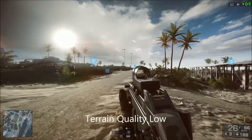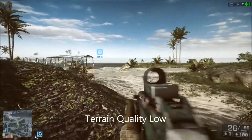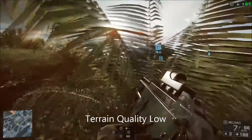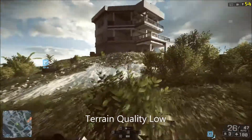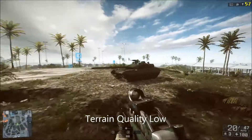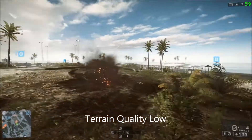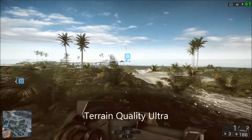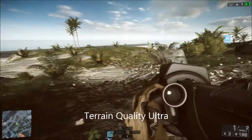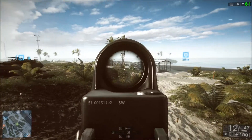Next is terrain quality. Turning this up increases the amount of geometry on terrain, turning them into higher-poly objects and making them look a lot more realistic. I do think it adds quite a big impact to the game visually, but I don't think it's a necessity — when it's turned down I don't sit there thinking it looks disgusting. It does have a fairly high FPS cost, so if you need extra frames turn this down, and make it one of the last settings you try to turn up.